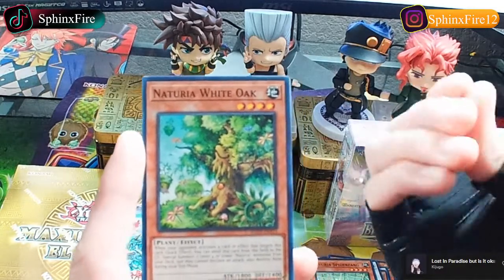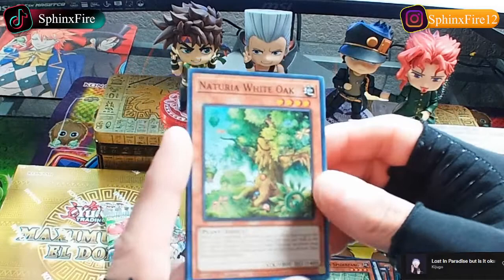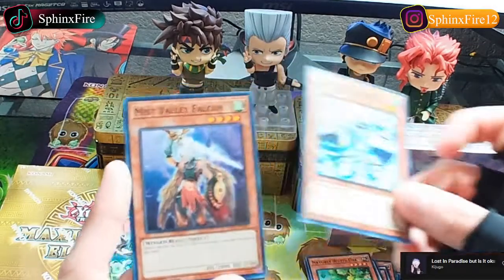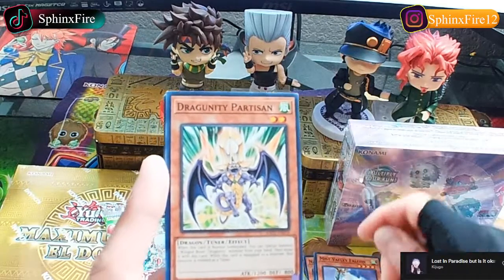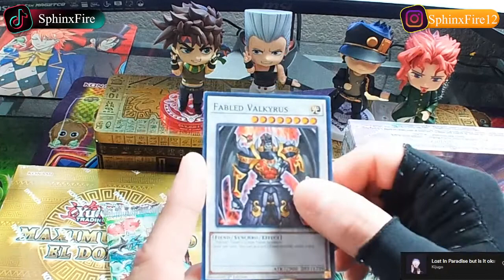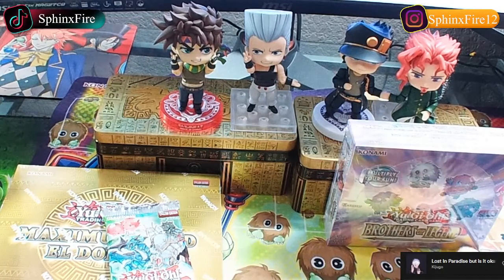I'm doing just fine except for that card being sticky - it's like all over my thumbs. Anyways, how you doing? We got Blizzard Warrior, Mist Valley Falcon, Dragonity Partisan, Fabled Valkyrus. Personally I've done nothing interesting today except for what I'm doing right now. Why are those cards sticky? I'm gonna be bothered by that all day now.